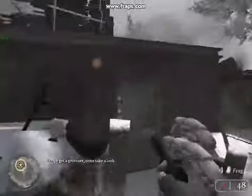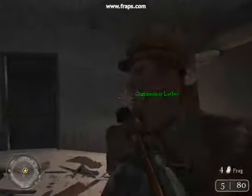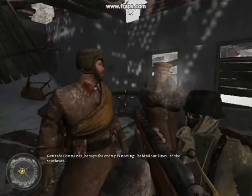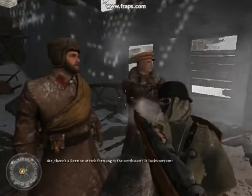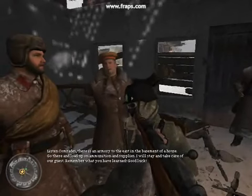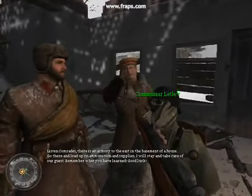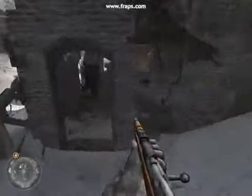We've got a prisoner. Come take a look. It says the enemy is moving behind our lines, to the south east, and they are supported by half trucks and mobile artillery. Sir, there's a German attack forming to the south east — it looks serious. Listen, comrades. There is an armory to the east in the basement of a house. Go there and load up on ammunition and supplies. I will stay and take care of our guests. Remember what you have learned. Good luck.